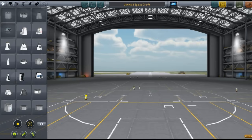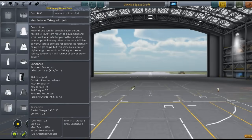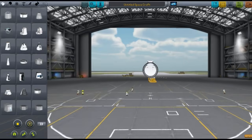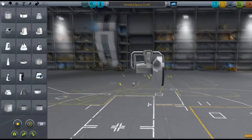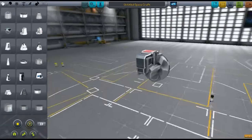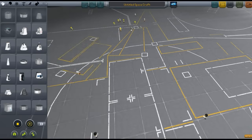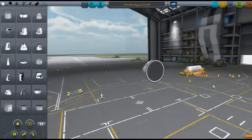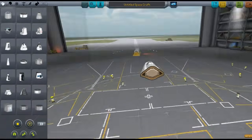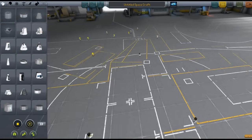First, we got a few cockpits that were added. Here we have the D-25 Heavy Cone, a drone core, and this weird kind of seat — believe it or not, this is an actual cockpit. It looks like something out of a game like Halo, but it holds two people. We have another cockpit here that looks like it's meant for a space plane. The majority of these all look like they were meant for space planes, and this one looks designed for aerodynamics.